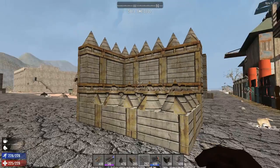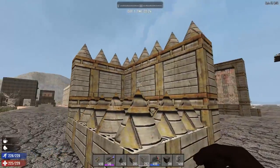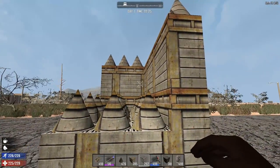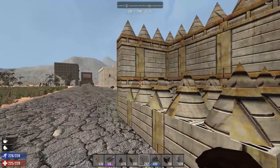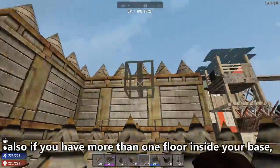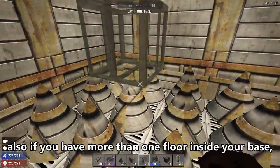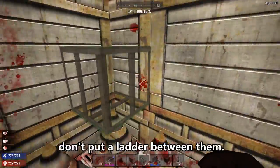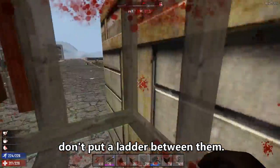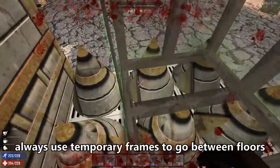You want to use the same concept of vertical denial to get the opponent stuck on the roof. So instead of just having a flat roof with spikes, use a wall around it so that if the attacker does get in there they have no way of getting out without breaking some blocks — and hopefully they can do it before they die.